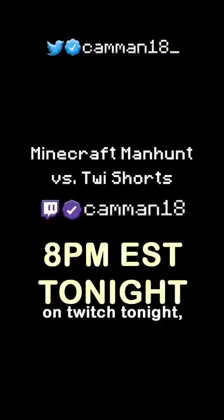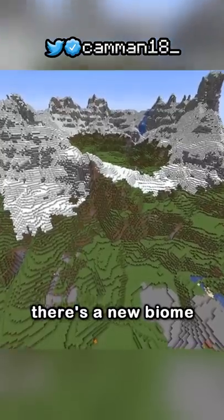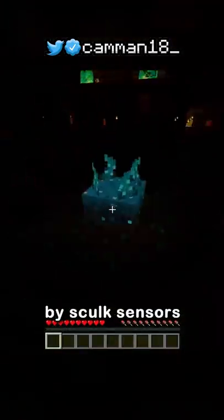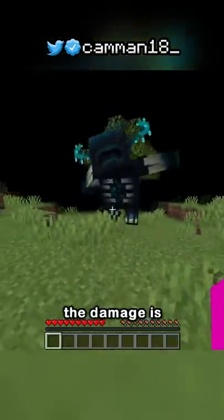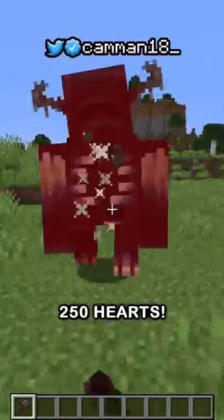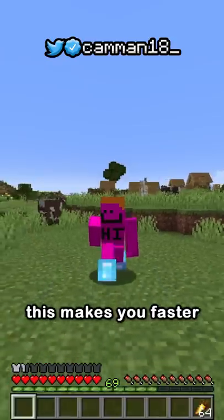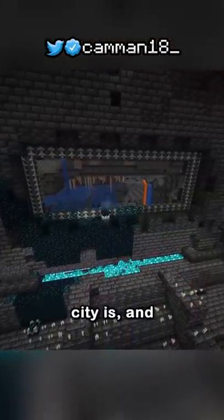The first Wild Update snapshot is here. Ancient cities, skulk blocks, wardens, and a new enchantment have been added. There's a new biome under layer zero - the deep dark - containing skulk blocks from the Bedrock beta. This is where the rare ancient city generates: a giant structure filled with skulk and deepslate. Its chests are guarded by skulk sensors and shriekers which summon the warden from the ground - the strongest mob ever in Minecraft, doing four times the damage of an iron golem and killing a player in full netherite in one hit, all while having 250 hearts. It doesn't drop anything currently, but the new enchantment swift sneak makes you faster when crouching to move around the deep dark undetected. The biggest mystery remains: what is the giant frame in the middle of the ancient city?